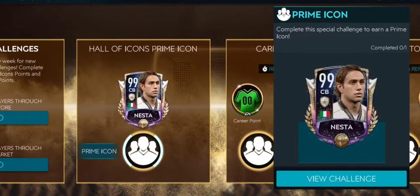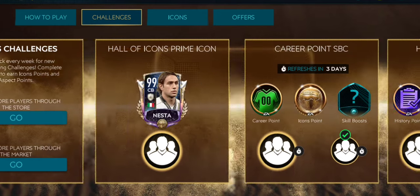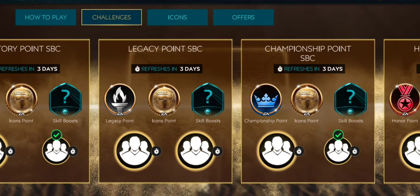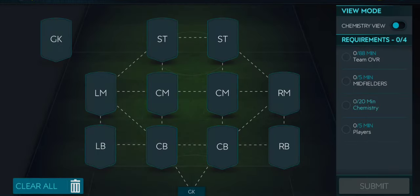I am also planning a video on how much time you need to get the free-to-play 99-rated prime icon Nesta card. You will need a lot of XP and a lot of coins, but this icon is achievable and the timeline is really short. When we had to claim Zidane it took around three to four months, but with this event just two months of playing can get you the 99-rated prime Nesta card.